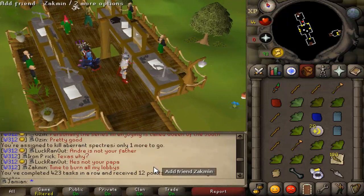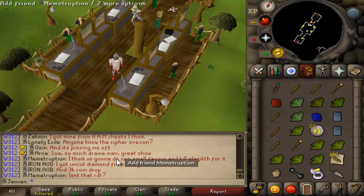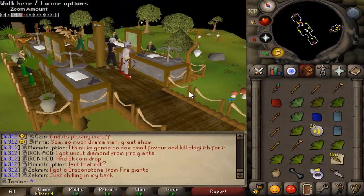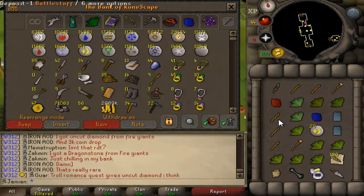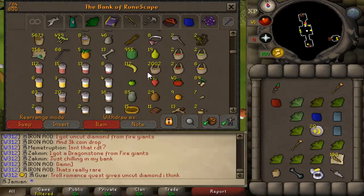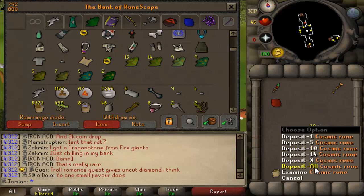I just finished a task of Aberrant Specters - one Aberrant Specter kill left. I did them in the new Catacombs where you have the Deviant Specters. A lot of people were complaining about them - they said their defense is too high and they're just not worth killing, doing normal Aberrant is faster. And from what I can tell, doing normal Aberrant is definitely faster. But I got a hundred Limper Roots from that task, and I got like five Rune Chain Bodies and a ton of Battlestaves. Let's empty and check the loot - it's the second inventory.